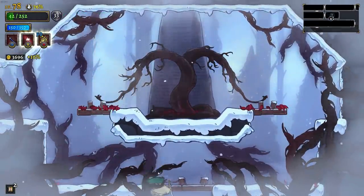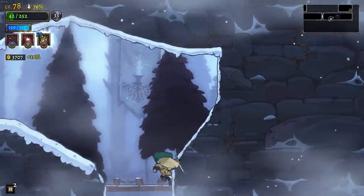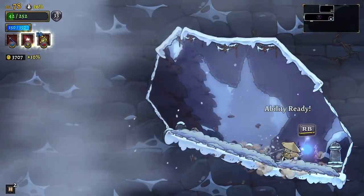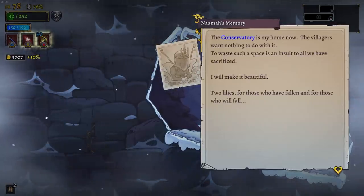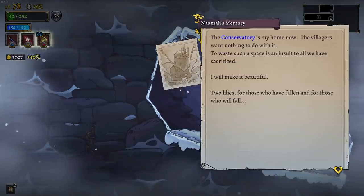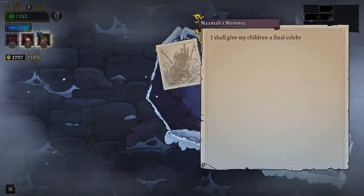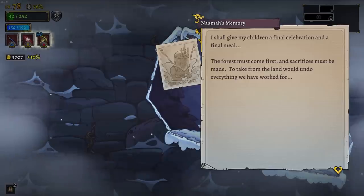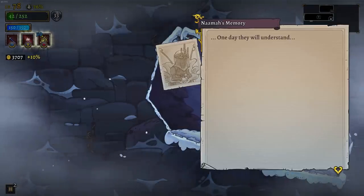42 HP — I believe I'm still one shot if anything touches me in a tier 3 zone. However, we're pretty safe if we head back to a tier 1 zone. I don't think there's anything I can read in here that's new, but I was hoping one of those boxes might have a little something for me. Oh, this is new: The conservatory is my home now. The villagers want nothing to do with me. To waste such a space is an insult to all that we have sacrificed. I will make it beautiful. Two lilies for those who have fallen, for those who will fall. I shall give my children a final celebration and a final meal. The forest must come first and sacrifices must be made. Take from the land would undo everything that we have worked for. One day they will understand.